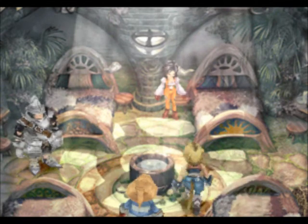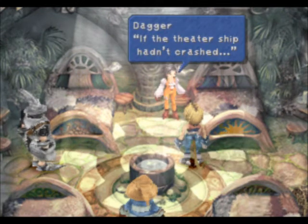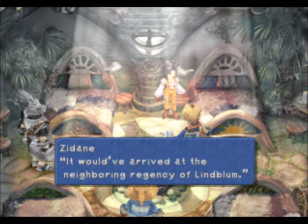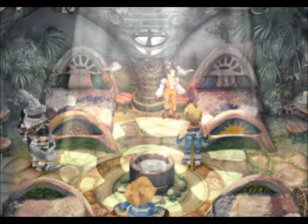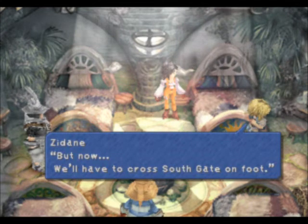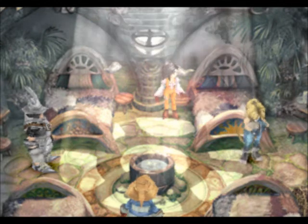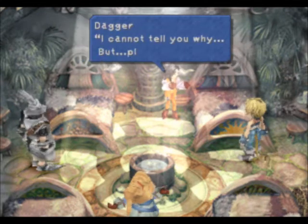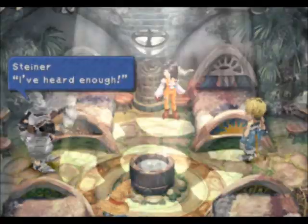Zidane asks her one thing before they go to sleep: why did she want to leave the castle with the dagger? Garnet explains that if the theater ship hadn't crashed it would have arrived at the neighboring regency of Lindblum. Zidane points out that still doesn't answer his question — she was going to leave Alexandria. If she hadn't been caught she would have reached Lindblum by now. But now they'll have to cross Southgate on foot. Garnet says there is a reason she must leave this kingdom, she can't say why, but please — and Zidane says he understands and will get her to Lindblum somehow.